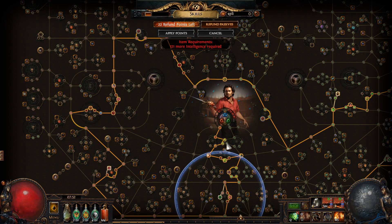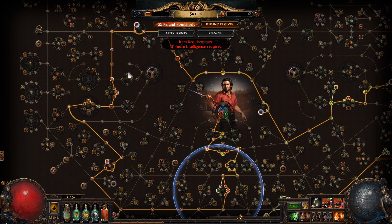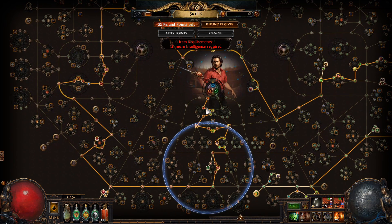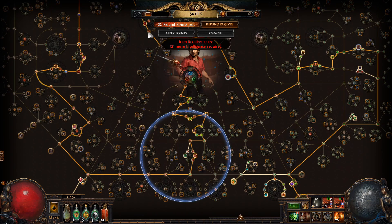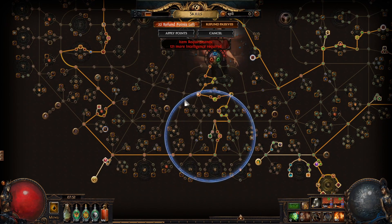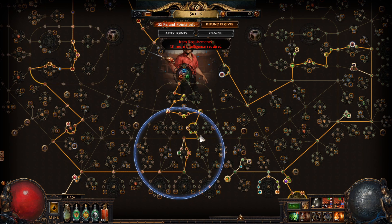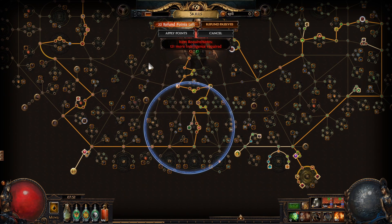So if you go like this and get to there, you have to path this way — make this spaghetti path, however you say it in English. You try to go as crazy as possible and make the longest path possible.